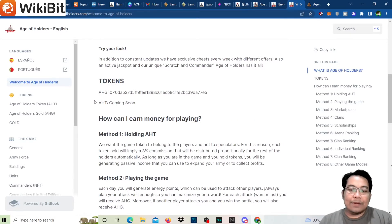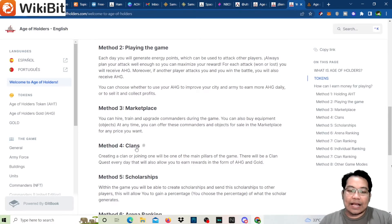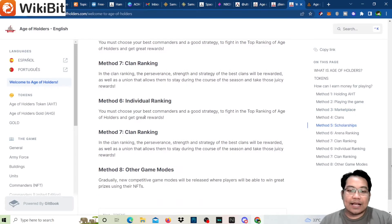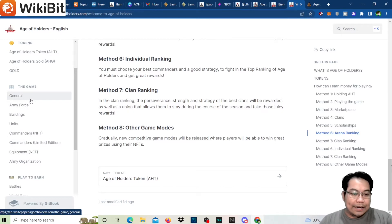For the token, there's AHG (Age of Holders Gold) currently available and AHD coming soon. How can you earn by playing? Methods include holding AHD, playing the game, and using the marketplace. There's also a clan system, scholarships, arena ranking, clan ranking, and individual ranking, with more game modes upcoming.